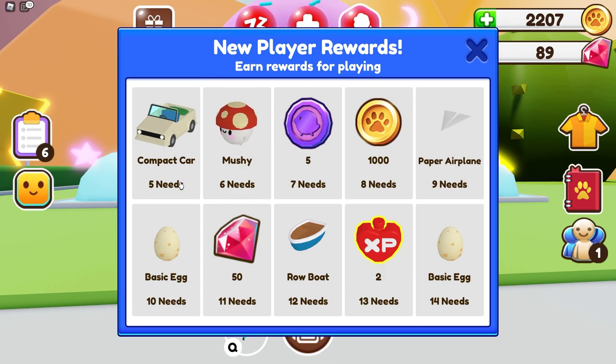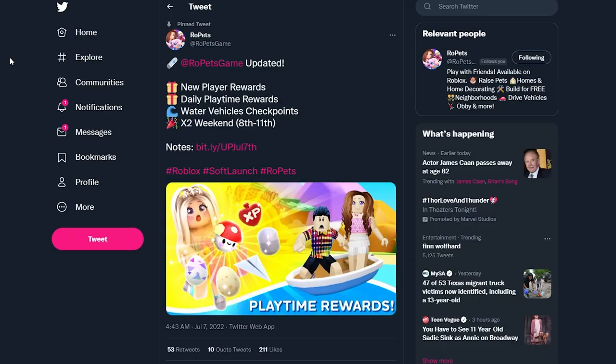I wonder how we're able to get these. Five needs — so if I complete five pet needs then I can get a compact car. Before getting into the video I thought it would be smart to read the update notes. We have the new player rewards which we just went over, we also have the daily playtime rewards.